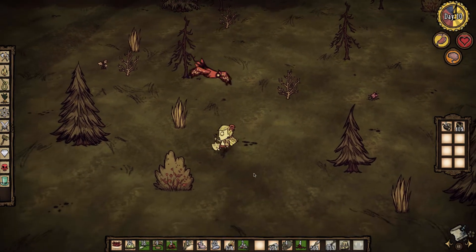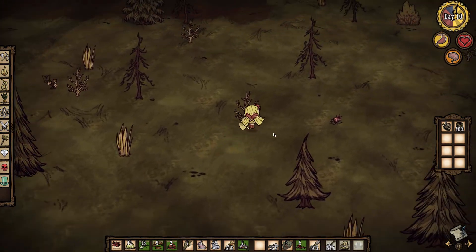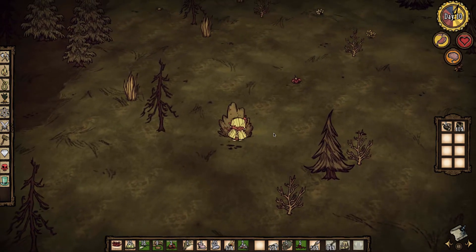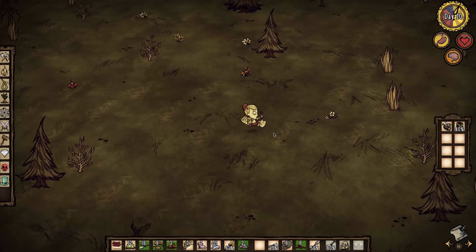Hello everybody and welcome back to Don't Starve Day 10 — son of a witch, we have made it far, which is great! I also researched some stuff on the wiki. Now I know that the Prestihatitator, which we have in our base, just unlocks more crafting recipes. It's sort of like an alchemy engine or a science machine, but it's a magic thing, which is great.